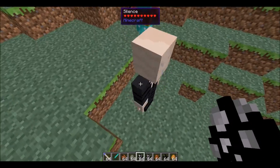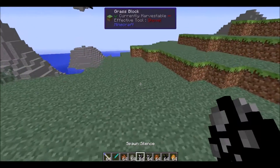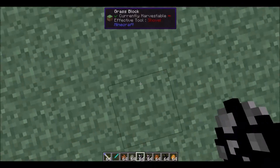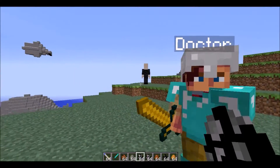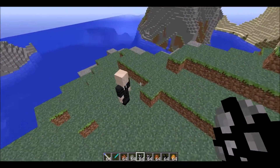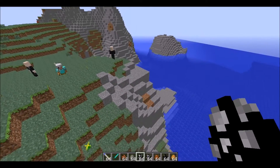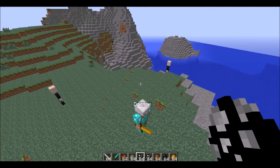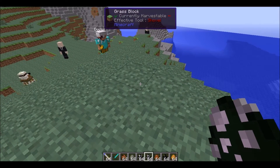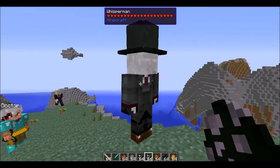When a Silence sees you, it walks up to you and then there's constant lightning striking you until you die — you can't even get out of it. It does leave fire where the lightning strikes, the fire lasts a couple of seconds, then you die. Your items get deleted because of the fire.